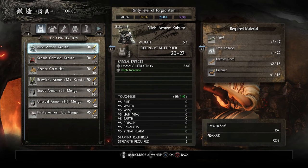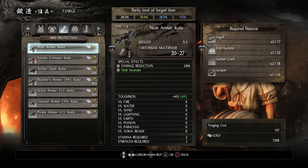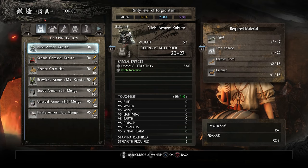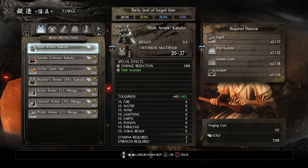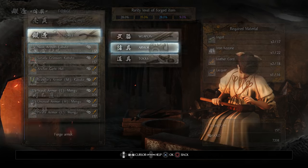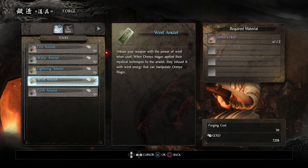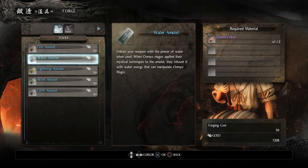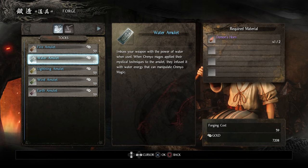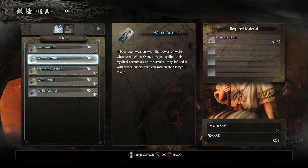You can do the same with armor — it has a better chance of being purple quality, 9% rather than 5%. And then there are tools, which is more tempting. You can make amulets to imbue your weapons, which seem pretty good, and they take the demon's horn — which we have two of, dropping from those Yokis.